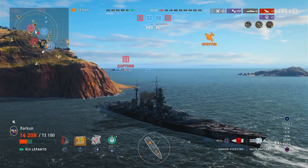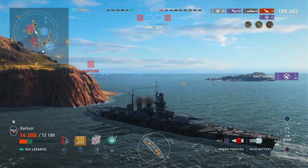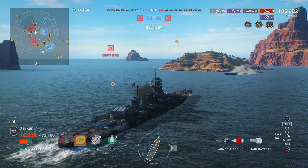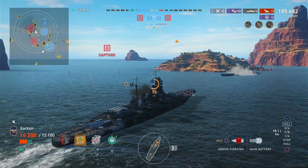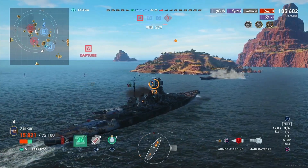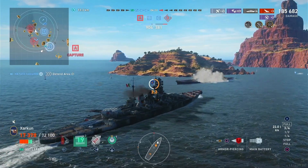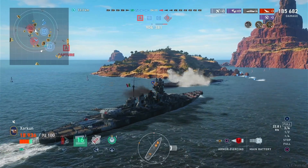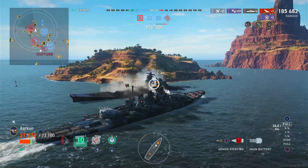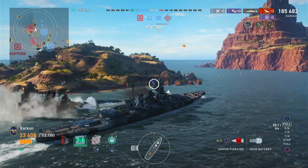Throughout this game we push up the entire map, rack up 185,000 damage, and 209 secondary hits. I do wish we could see a detailed stats breakdown of how much damage these secondaries are actually doing, but I think a significant portion of that 185k comes from them. This ship is fantastic. If you don't really like the Italian battleship line — and to be fair, I kind of don't; it isn't really my thing — this ship makes the grind worth it. The Caracciolo and the Veneto are good, I just don't necessarily enjoy playing them. This one I like quite a bit.